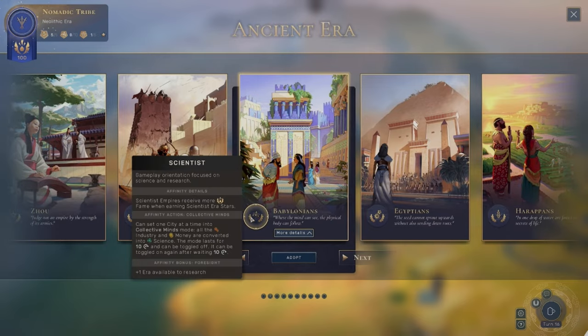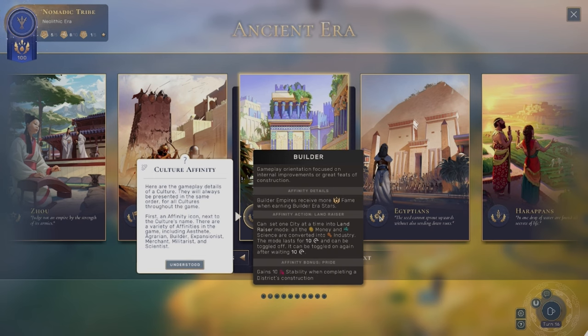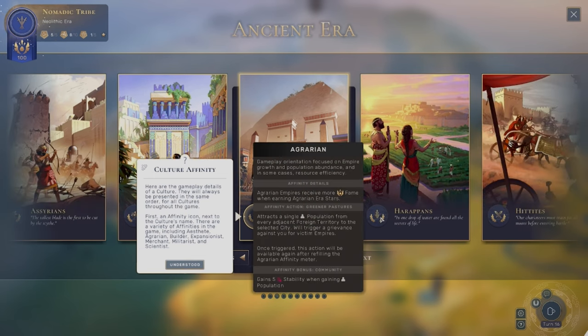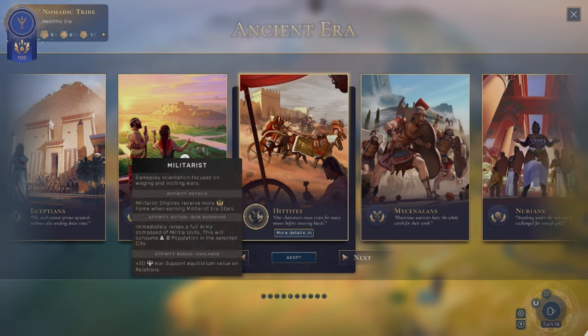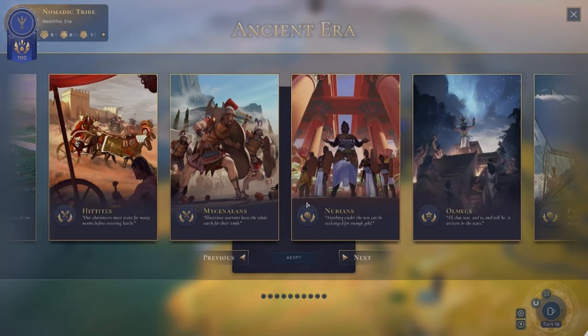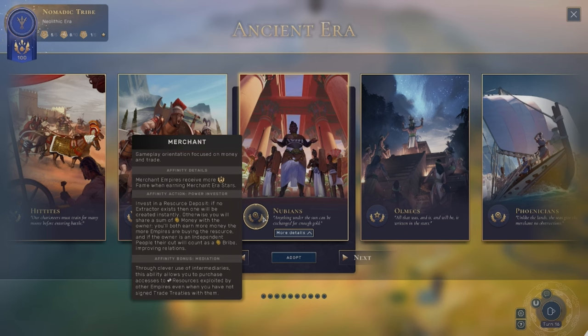Pick this up if you like Civilization. In the bundle it's 12 bucks, and you easily get 20 hours out of it, and likely more. This has a nice different feel to it, and I prefer this combat system to Civilization's. You will have to learn all the differences, but you get a unique experience here. Also, this is the Definitive Edition, so all the DLC content is included.